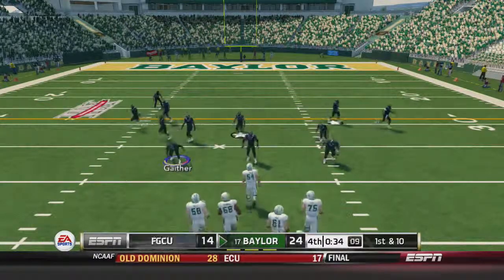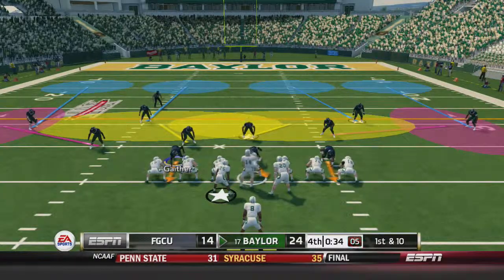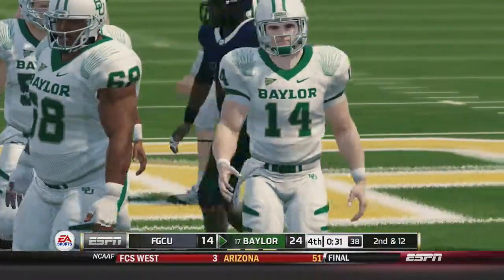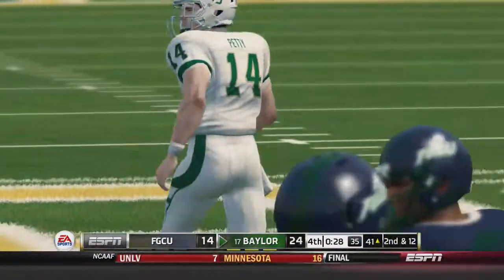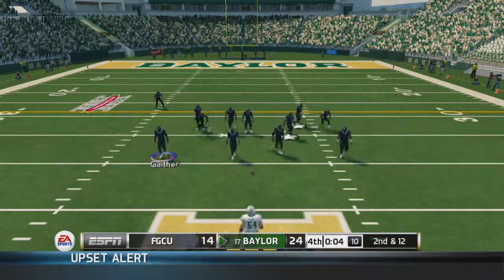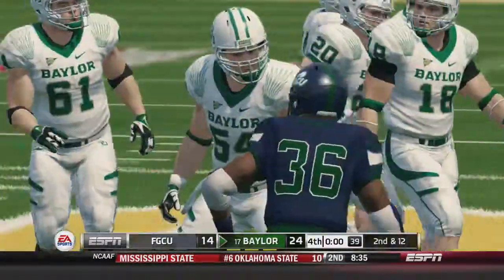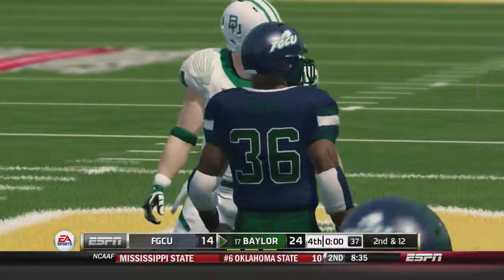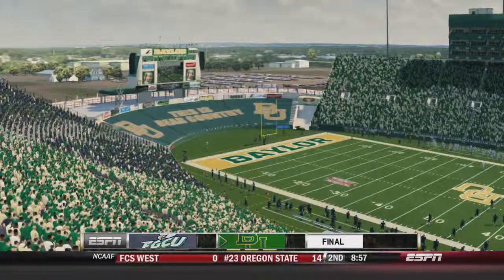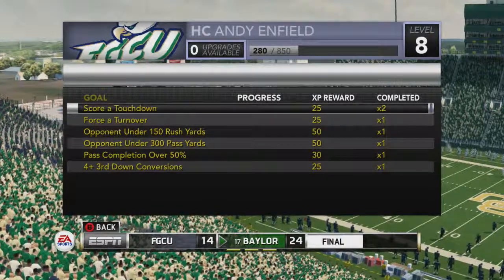These Eagles played well for their first game being on the road at Baylor. Baylor will just take a knee and that'll end the game. Two fourth-quarter interceptions ultimately doom the Eagles, but they hung with the Bears for a while and gave them a scare — nothing to be ashamed of. Final score: Baylor 24, Florida Gulf Coast 14.